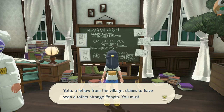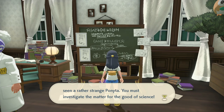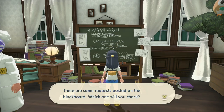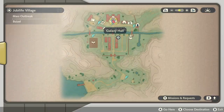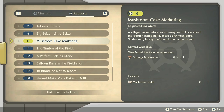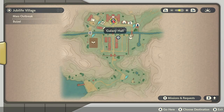We click that, and it says: Yodo, a fellow from the village, claims to have seen a rather strange Ponyta. You must investigate the matter for the good of science. So we grab that, then we're going to open up the menu again. We're going to go to our missions, go over to requests, and make sure that we have that tracked. The current objective is to speak with Yota to learn more about his request.